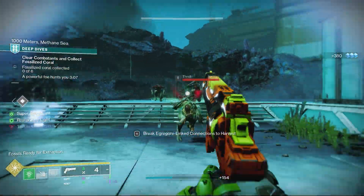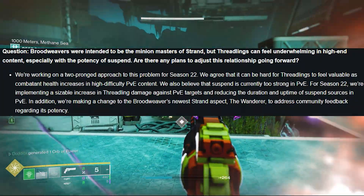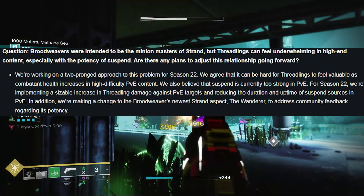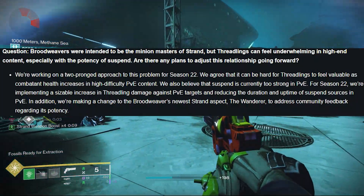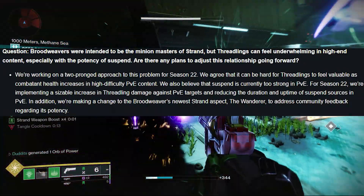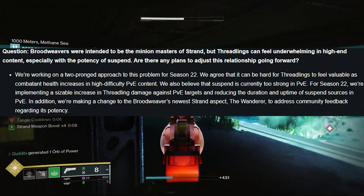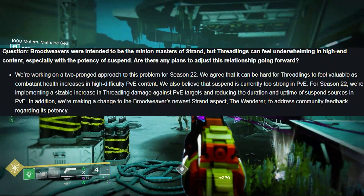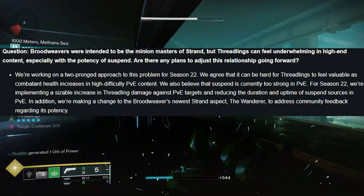I've collected information over the last month about these incoming buffs. Regarding Broodweavers, Bungie said they intended them to be the minion masters of Strand, but Threadlings could feel underwhelming in high-end content, especially with the potency of Suspend. They are working on a two-pronged approach in Season 22 — they agree Threadlings can be hard to use in endgame content, but they have plans to buff Threadling damage considerably for PvE, whether from a weapon or subclass abilities, making them more usable in harder activities.